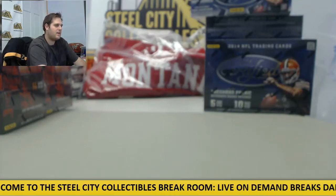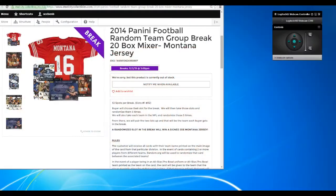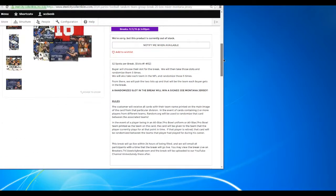All right, breaking live right now. I'm going to kick you on over to the rules page so you know what we're breaking. 2014 Panini Football Random Team Group Break, 20 box mixer, including a signed Joe Montana jersey. Let's go over the rules real quick.